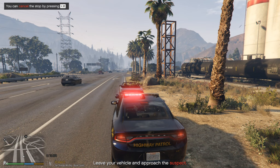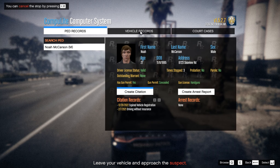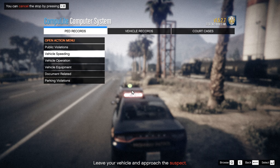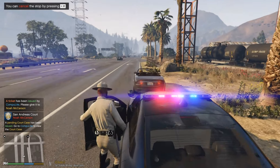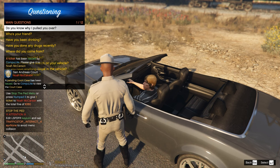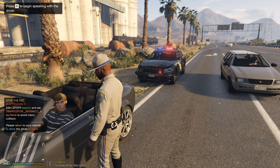He's clean and has a concealed permit. His vehicle is clean as well. I'm not going to harass him — we'll just give him a citation for speeding, 18 over the limit. Here's your citation for speeding — keep it slow. Have a nice day, get out of here.